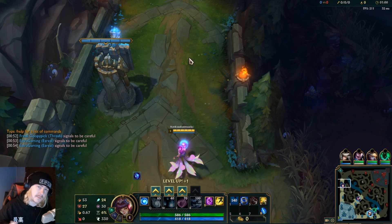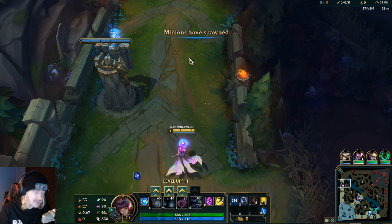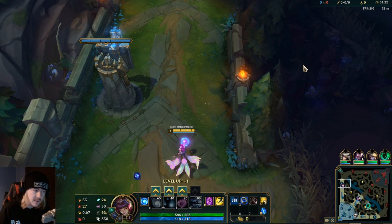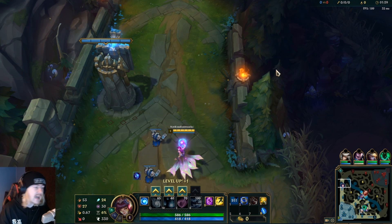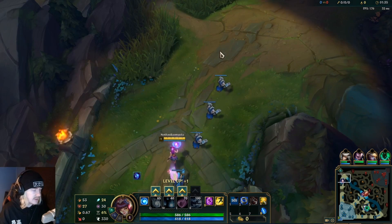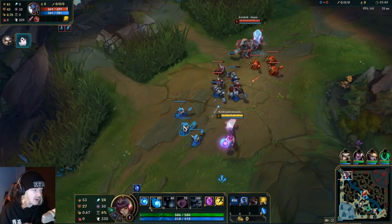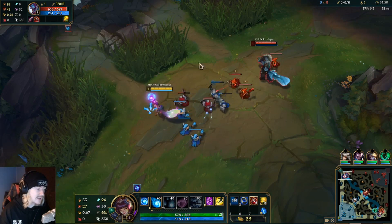So my logic is: Ahri has got three jumps in her kit which makes her quite slippery at the best of times. What I plan to do is build items that are going to empower auto attacks. We're not going for a full AD build - we're going to rush Nashor's Tooth first, then go into Hextech Gunblade, and take it from there. This is still going to give us decent attack speed, and our AP is going to do more damage to the tower. We just want to be as much of a nuisance as possible.